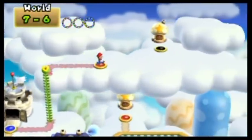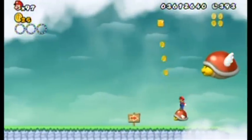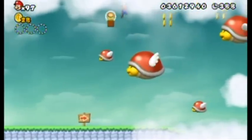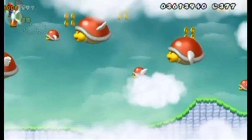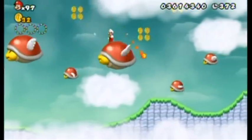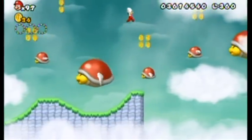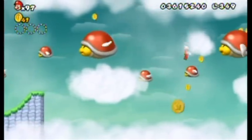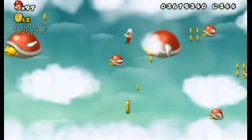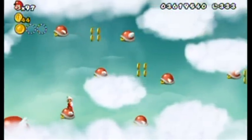Now we go over to the dreaded 7-6. I say dreaded because when I was collecting the star coins I attempted to get all three at once on my first run through, which really screwed me up on this stage. I actually ended up using a Super Guide. To explain: when you die enough times on a level you get the opportunity to use a Super Guide, which is basically a way to cheat through the level if you're having a lot of trouble.